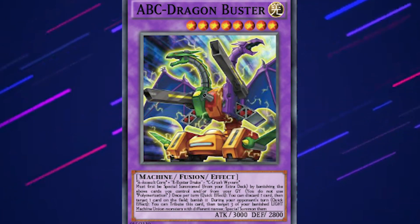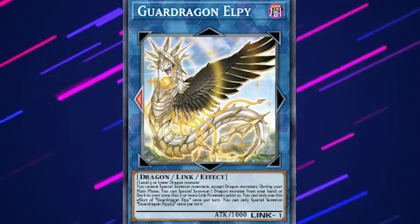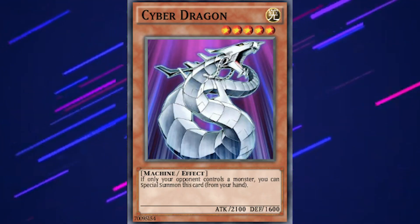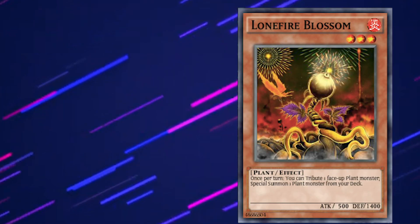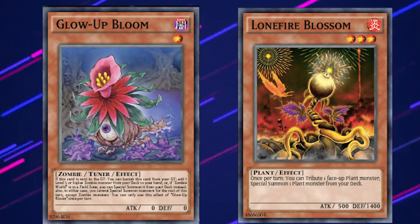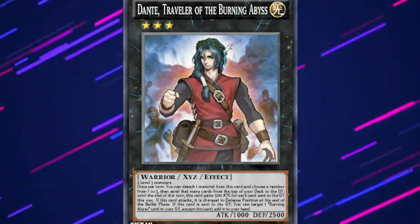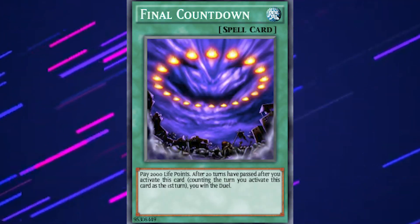You want machines? They have that. You want dragons? Of course. You want machines that look like dragons? Well, they have that too. You want housekeepers that turn into dragons? They also have that. You want plants? You want zombie plants? They got you covered again. Are you interested in Dante's Divine Comedy? This might come as no surprise, but they have a deck for that too. Do you enjoy not having any friends? There's a deck for that too. There's really something for everybody in this game.